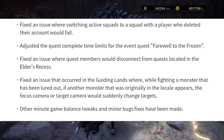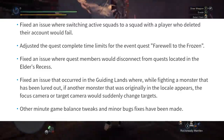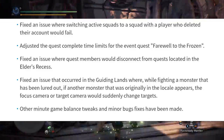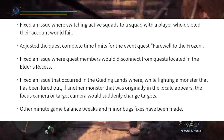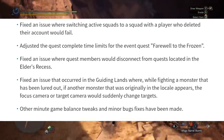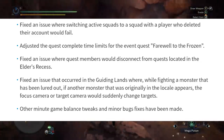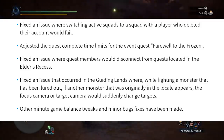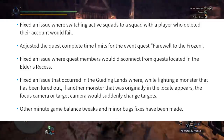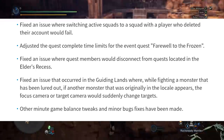Number ten: fixed an issue in the guiding lands where, while fighting a monster that has been lured out, if another monster originally in the locale appears, the focus camera or target camera would suddenly change targets. Number eleven: other minute game balance tweaks and minor bug fixes have also been made. This is a long patch notes — there's quite a lot in it.